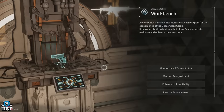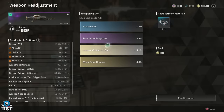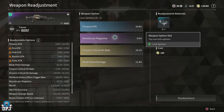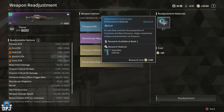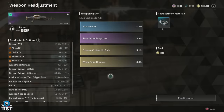At the workbench, I used weapon readjustment and re-rolled this weapon about four times. I specifically wanted firearm attack, rounds per magazine, and weak point damage. I kept re-rolling rounds per magazine to get extra bullets and sustain the stacks longer. If I were to re-roll again I'd probably swap one stat, but it's quite expensive in materials — especially when locking stats — so I'm happy with what I've got.